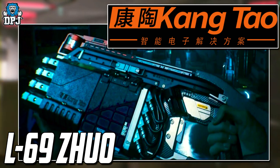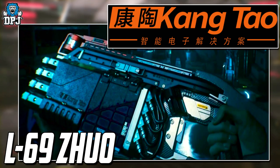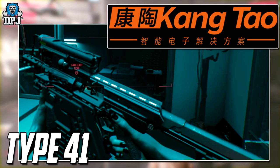Kang Tao is also becoming a player in the mercenary and security markets. Some of their weapon names are the G-58 Dian, the Type 41, the KK67, and the L69.